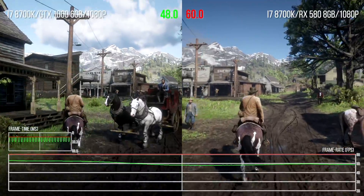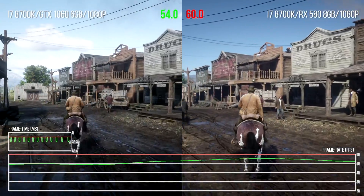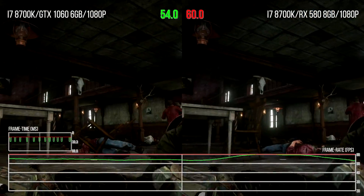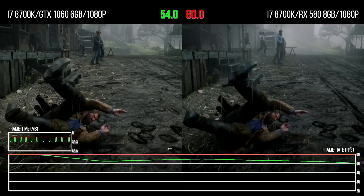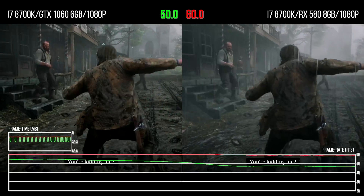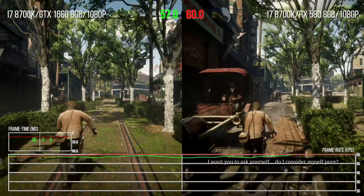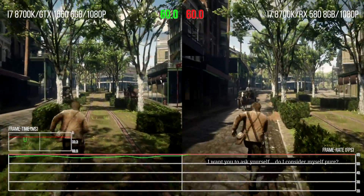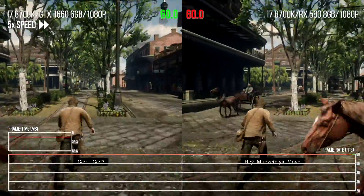Red Dead Redemption 2 - the controversy continues. Here on Digital Foundry we've already covered the GPU side extensively, talking about what you need to hit 1080p at 60 frames per second. While there are some issues in performance, most notably on Nvidia cards that aren't Turing-based, you can get some pretty good results. Specifically, an AMD Radeon RX 580 is good for better than console visuals at 1080p 60. But a lot of people are still having issues with the game in their personal quests for 60 frames per second, so I decided to return to the game and do a little more digging.